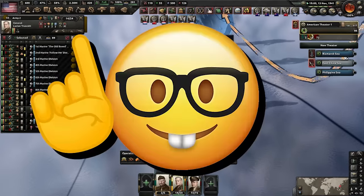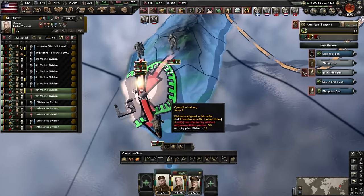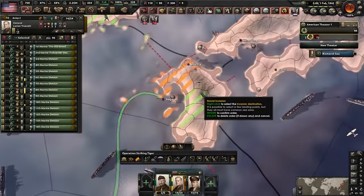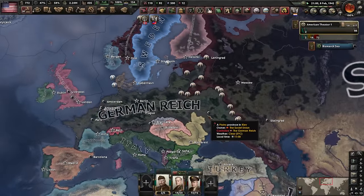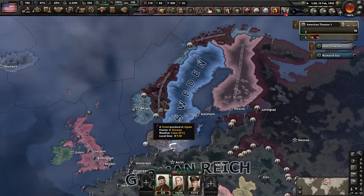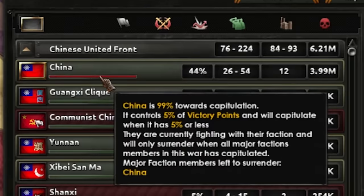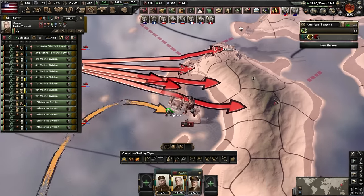When an island is too tough, we go around it. Taiwan is barely defended — easy landing. I know what you're thinking: why not invade the homeland first? But I wanted to test the marines and see how effective the island hopping would be. It works okay as long as combat width doesn't max out instantly. Britain ended up finishing Japan for me — kind of humiliating, like 1812.